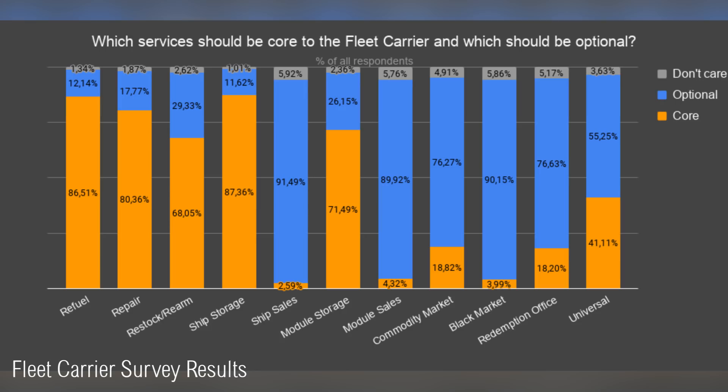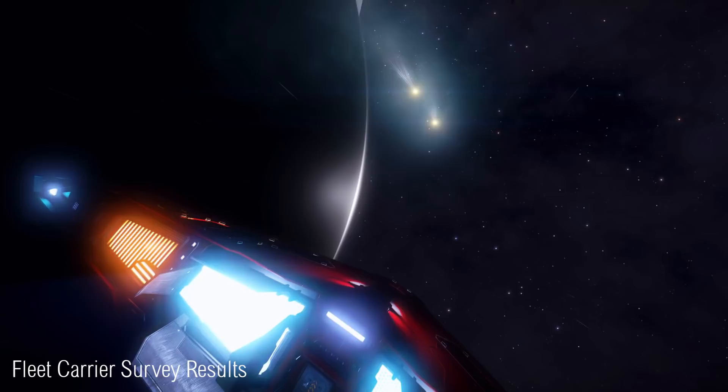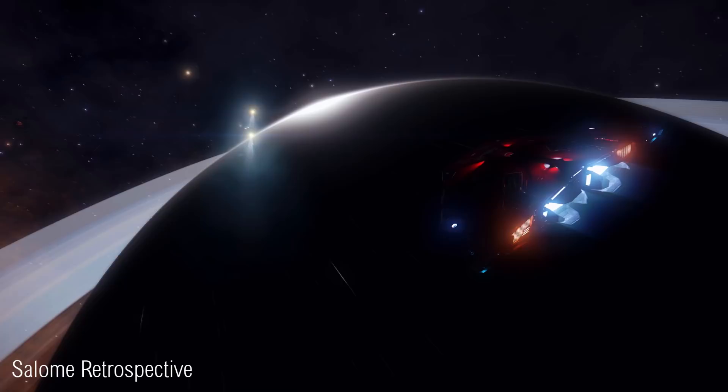In terms of rejigging things around, the ability to have a shipyard or strip storage as a core service was very highly rated — basically removing the shipyard from an optional service over to core services. This makes a lot of sense, as it is of course a fleet carrier. As for the ability to stock ships for sale on your carrier, including modules, the current bundle system was very much disliked, with 63% of people saying they disliked it and would prefer instead to be able to purchase individual modules and ships to stock. Overall, the survey showed answers to 43 different questions. The full results can be found linked below.